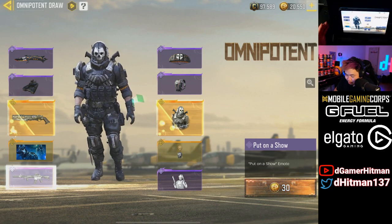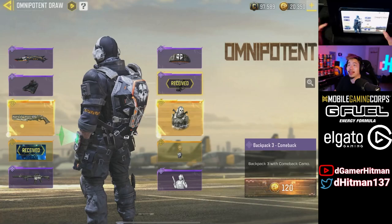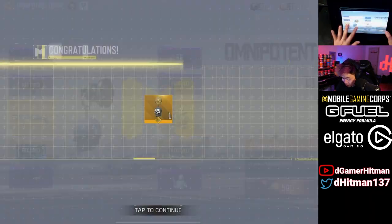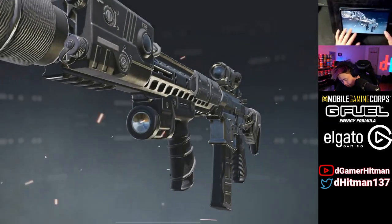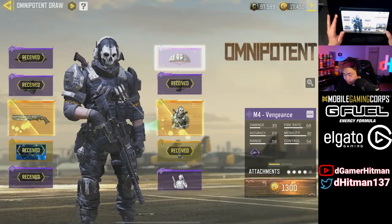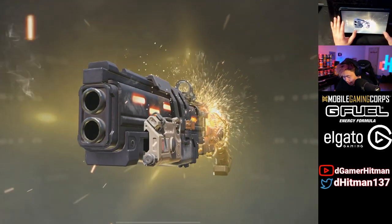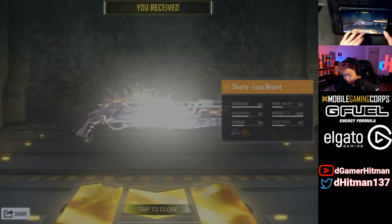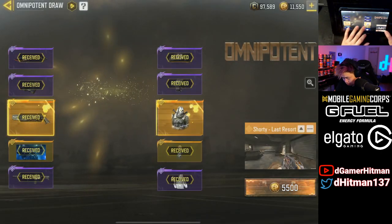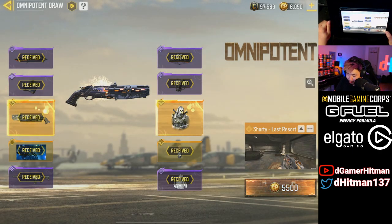I really hope there's an akimbo option — that was pretty disappointing. Anyway, let's just pull them. If we pull something early I'll show it to you guys — actually we'll just show you guys the whole thing. All right, we got our Shorty, and I'm gonna finish it up and pick up the Ghost because I know my chat is gonna go ham if I don't.